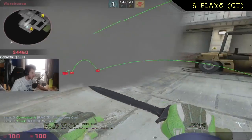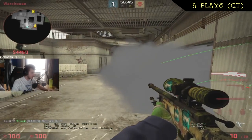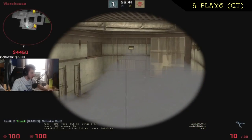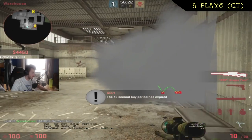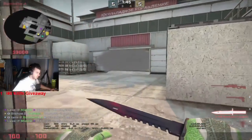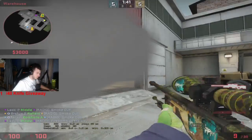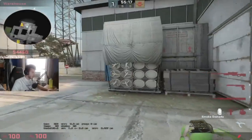Another way you can use the A main smoke is with a one-way. Throw your A main smoke, get right behind it, jump on top of this box and then on top of this one — you have a little one-way created for you. You even have the option of shaving to the left, and you can do this with a rifle, it doesn't have to be with an op — shaving to the left and killing them like that.